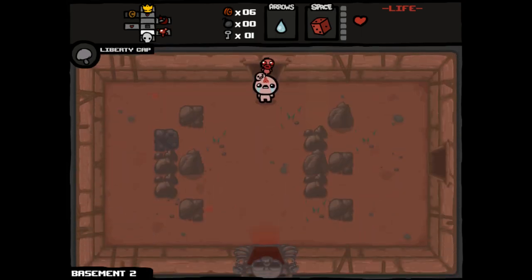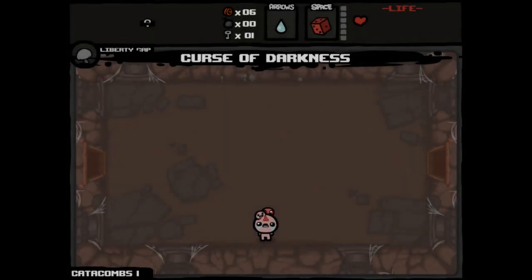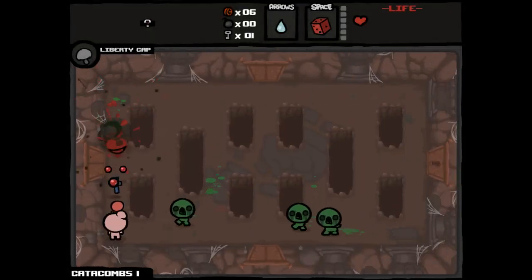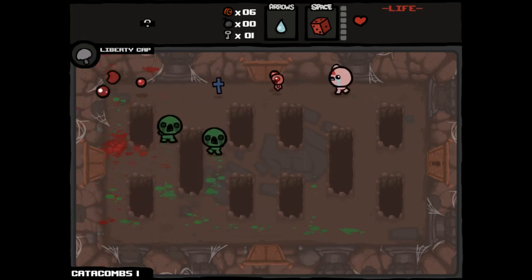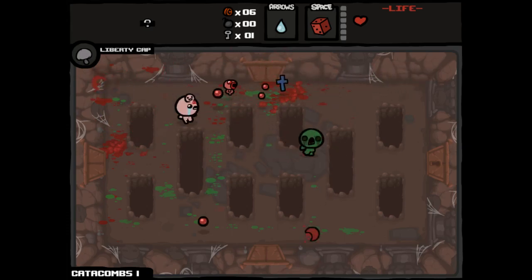And now we only have 1 HP. No bombs left to do anything with that tinted rock. Well, that's going to make things interesting. I was going to say, especially if we're on the Catacombs. And hey, look who it is — Catacombs. Nice to see you. We're going to stay as far away as humanly possible, because these are enemies that can kill us in one hit. And, spoilers, there's going to be a lot of enemies that can kill us in one hit. So we're really going to be wanting to stack up HP as soon as possible.